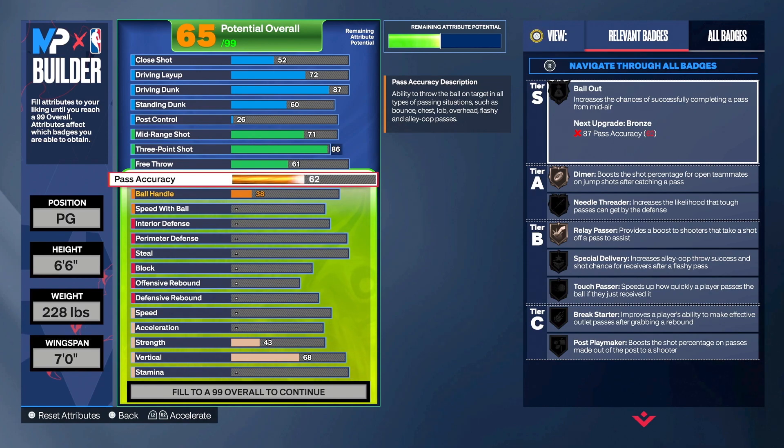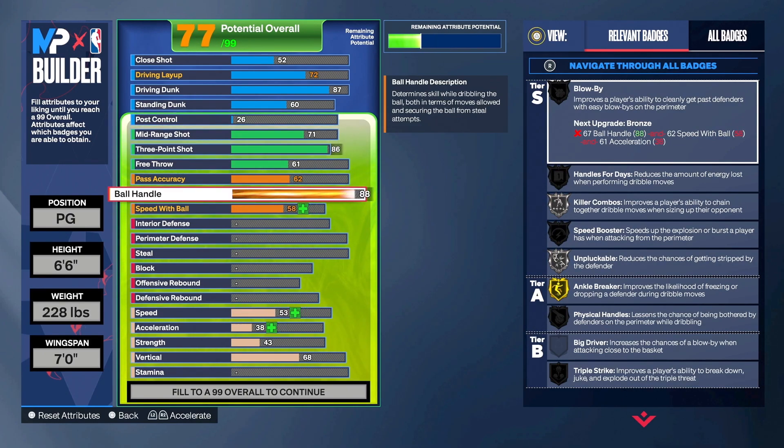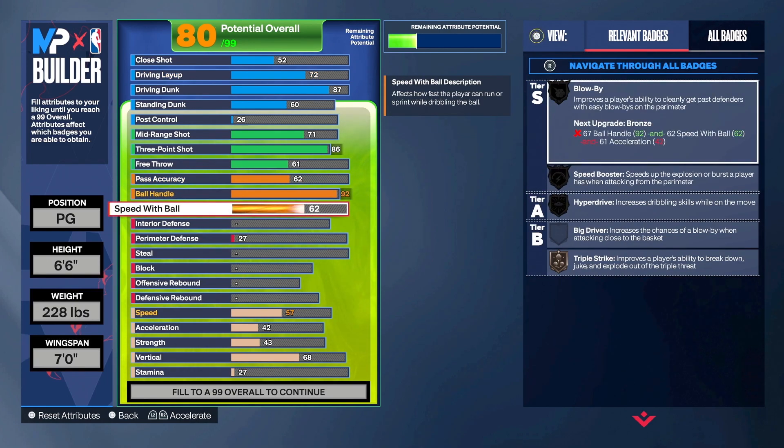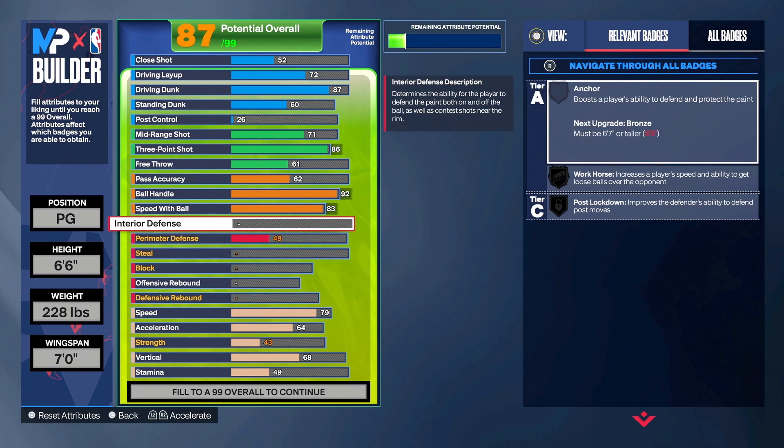Now here come the problems: ball handle at 92 — you shouldn't have any complaints when it comes to dribbling the ball. And then speed with ball we're going with an 83.